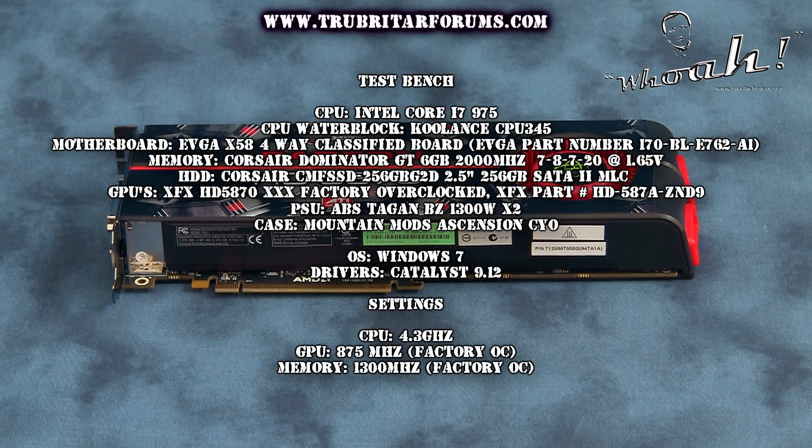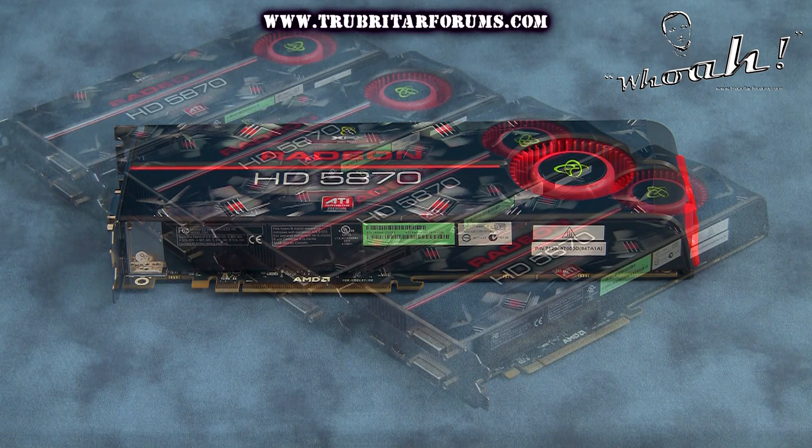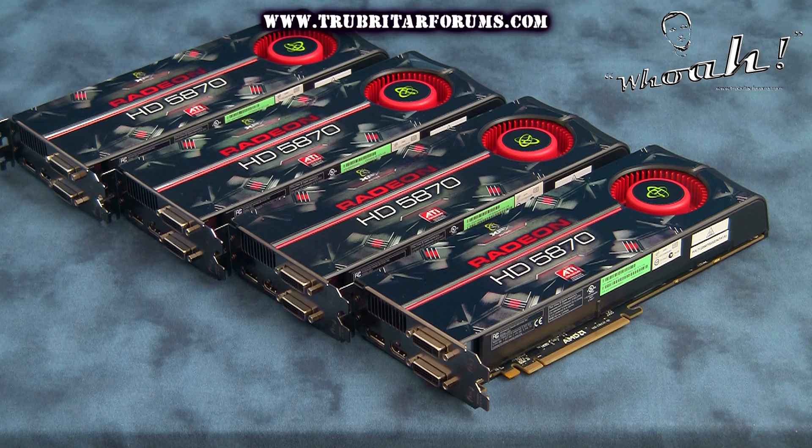Here's the configuration for the HD 5870 benchmark. We wanted to utilize the fastest factory overclocked graphics card we could find, so we opted for the XFX HD 5870 Triple X version. The core on this card is overclocked to 875 megahertz and the memory to 1300 megahertz, which is hopefully going to make for an absolutely blazing benchmark.